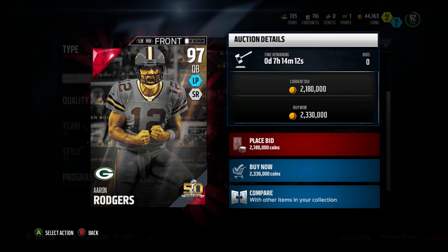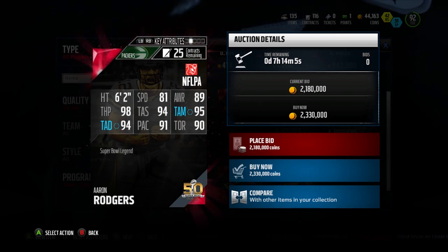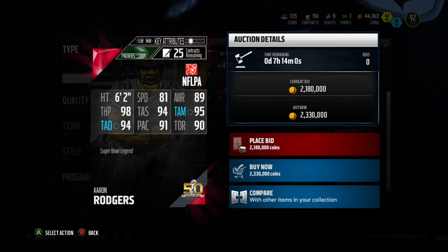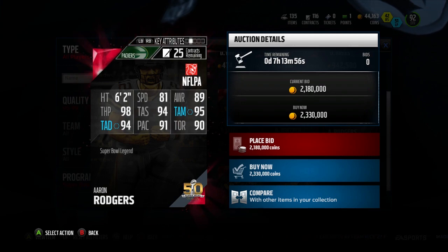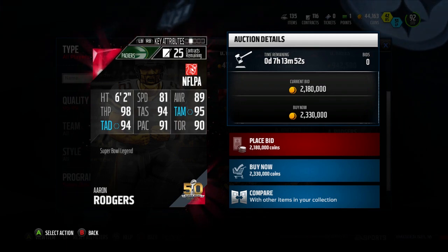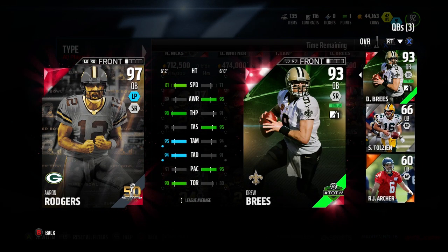Aaron Rodgers is going for around 2.3 million currently. As you can see, this Aaron Rodgers is pretty good also, with 81 speed, 89 awareness, 98 throw power, with only 94 throw short compared to 96 Brees' 98 throw short, 95 throw medium accuracy, 94 throw deep, 91 play action, and 90 throw on the run. So this Aaron Rodgers card looks very good also, and he's got very good speed for being an Aaron Rodgers card.